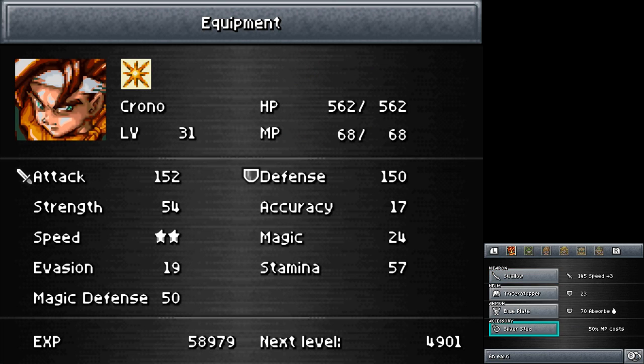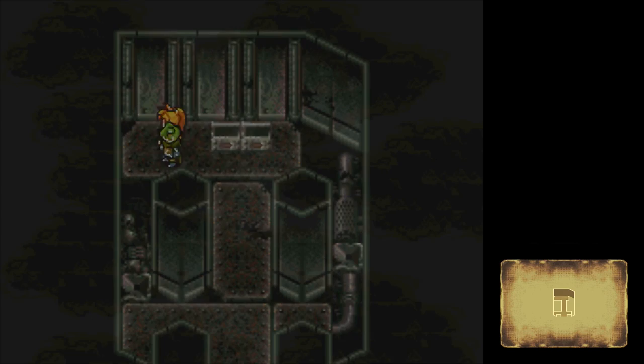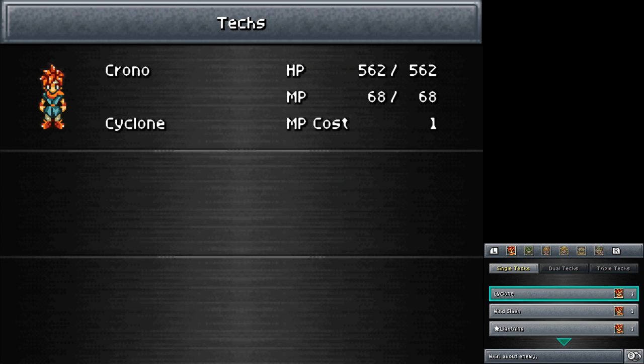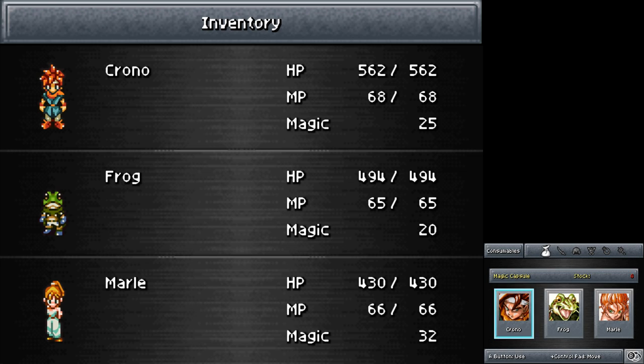More loot — a Golden Stud! That's worth picking up for sure. This is borderline the best accessory in the game for most of the game — spells are so much cheaper with it equipped. Something like Lightning 2 that costs 8 MP normally now only costs 2. That's a pretty good deal. And the magic capsule — I'm just gonna keep stacking up on Chrono for now. He seems to be part of all the really good dual techs anyway — the most damaging dual techs seem to include him, so powering him up makes the most sense.